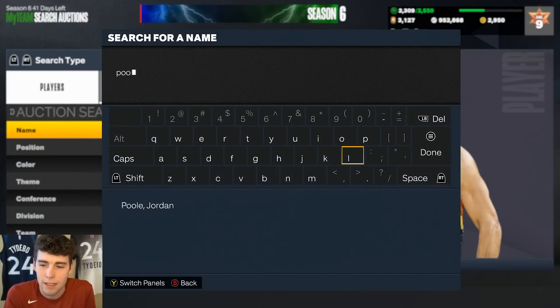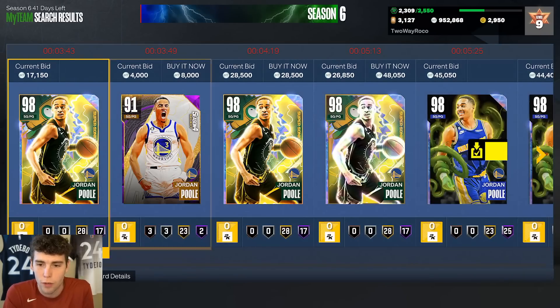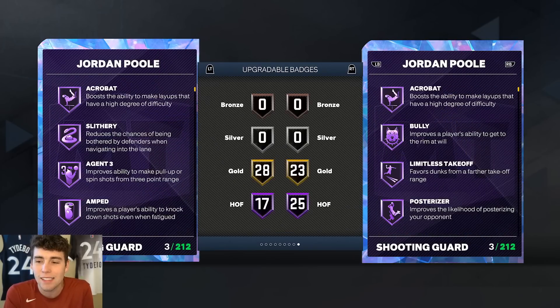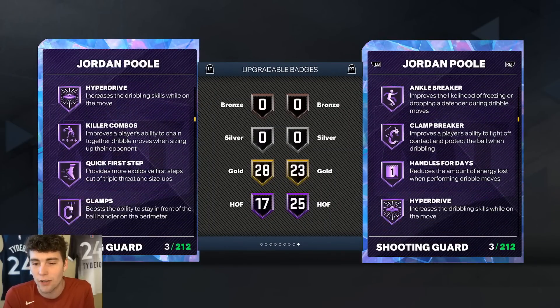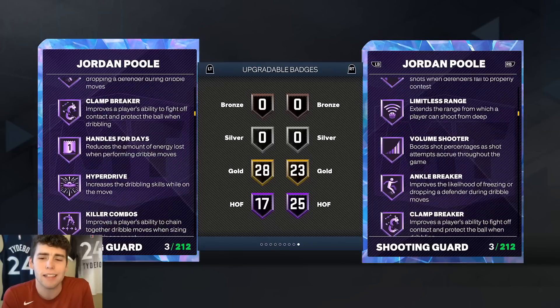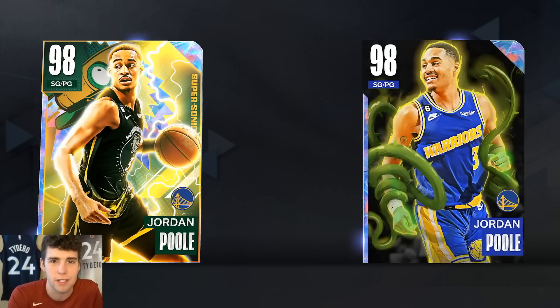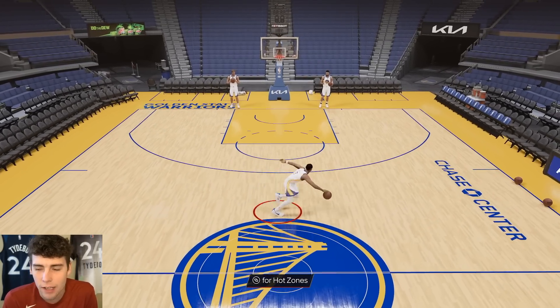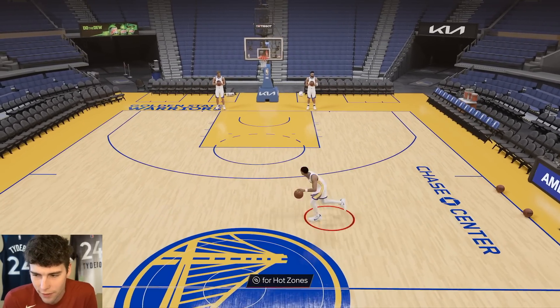A popular question: what's the big difference between my regular Jordan Pool and this Supersonic Hero Jordan Pool? Honestly, the big thing is badges, especially defensively — that's where the biggest differences are. Looking at Jordan Pool in the shooter section, I gotta say the Pink Diamond Jordan Pool wasn't very good.